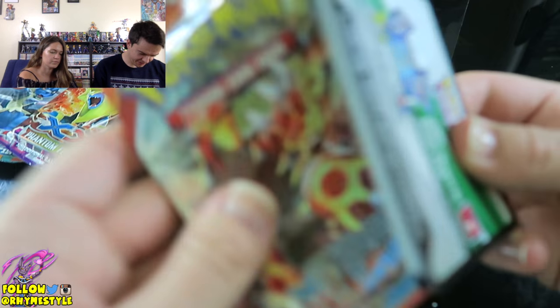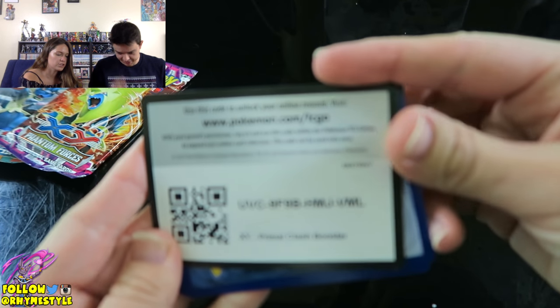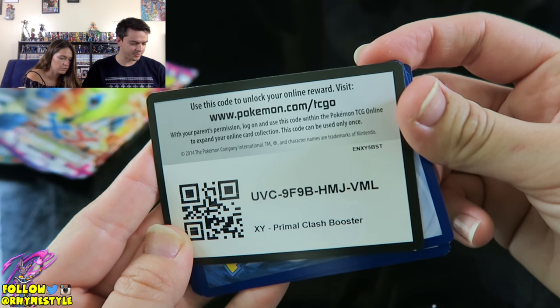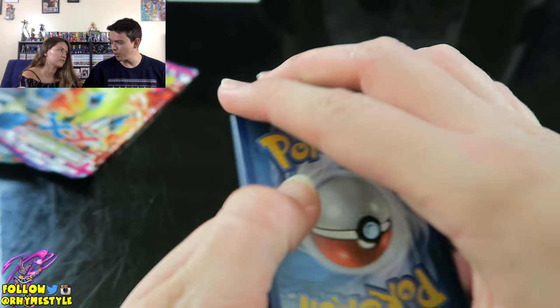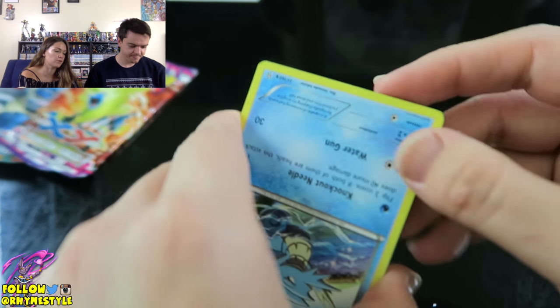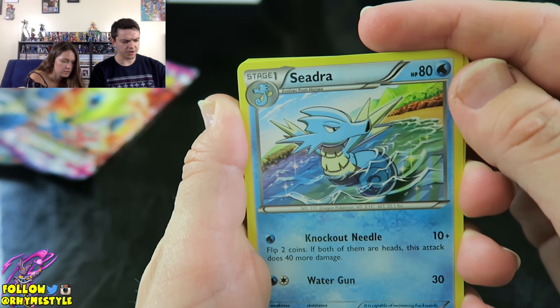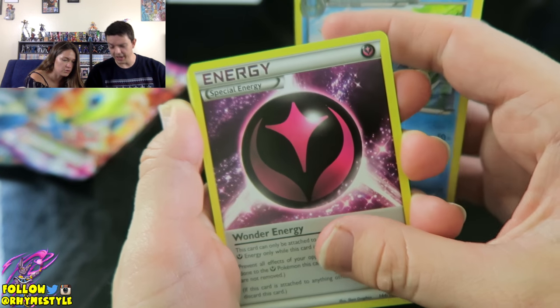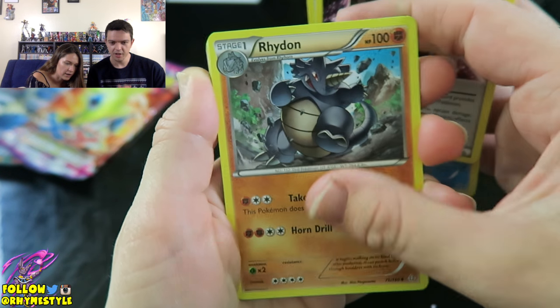Can't say I'm too happy about this yet — this is also a Primal Clash. Last time we opened tins, she got the gold card. I was hoping for that. Obviously there's no Legendary Treasures in this one. I think the Legendary Treasures are in the Charizard, Venusaur, Blastoise boxes — and that's what I wanted, but they were out. That Rhydon looks nice though.